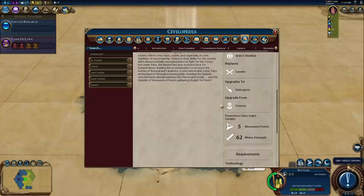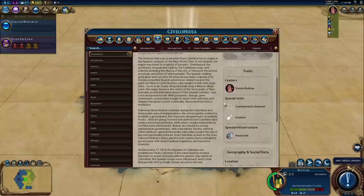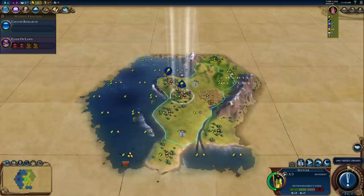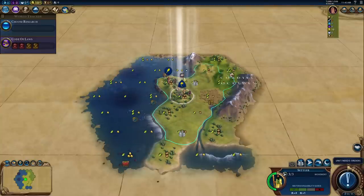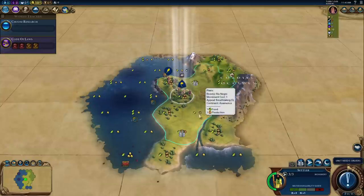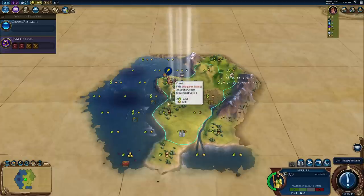The back button in the Civilopedia is a little bizarre. We're starting on the coast, and I quite like the starting location at a glance - extra food, plenty of sea resources, a luxury nearby. I've been playing so much Civ IV lately, I keep forgetting things like the range from the city is three tiles. We won't quite reach the crabs, which is a little awkward. I'm wondering about moving down here.